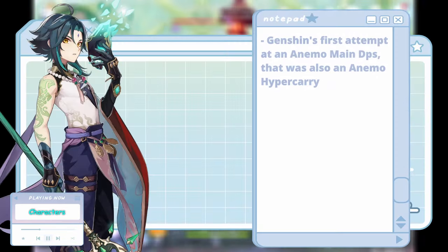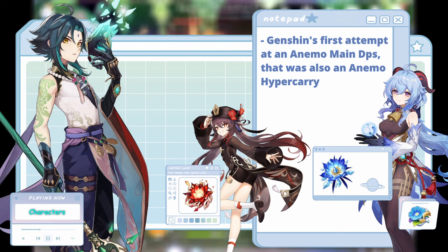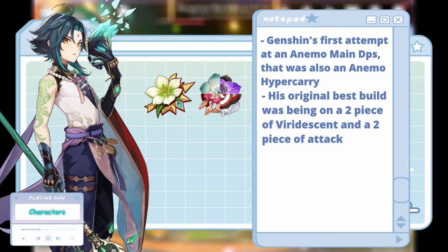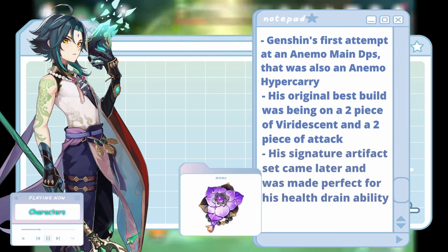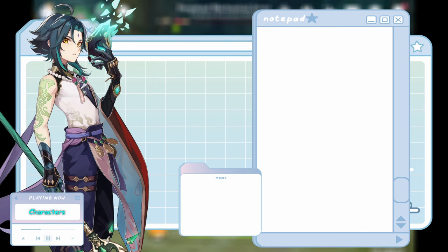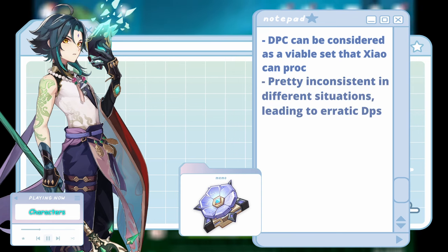Xiao is an interesting case, as he was the first attempt to make a DPS of the element that dealt raw Anemo damage. Unlike his other two counterparts in Liga, who already had four-piece sets made for them, Xiao's best build relied on a two-piece of Viridescent and a two-piece of any of the 18% attack sets, while he waited on a new tailored set, Vermillion Hereafter, which was made for him. The set fit perfectly with his HP drain mechanic from his burst and helped him deal more damage. But then DPC popped up as an Anemo DPS set, making things a little bit more interesting. Putting aside Vermillion, Xiao could proc DPC's effects by simply activating his burst, doing a charged attack, and then going straight into his plunge attacks. However, this is a little bit wonky and is considered conditional in practice.